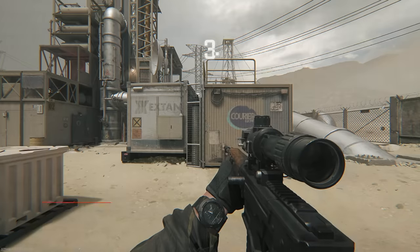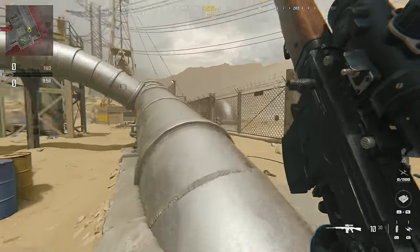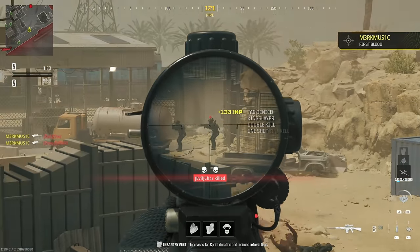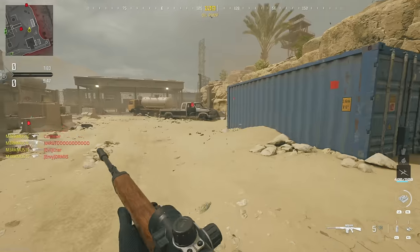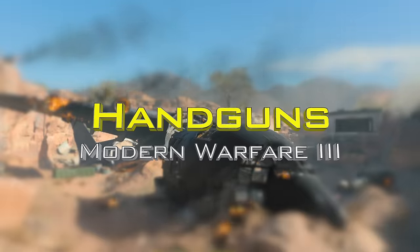Now for our last sniper, the KV Inhibitor — this is actually my least favorite because it kind of just feels like a semi-auto marksman rifle. I pulled this off in the beta; two of them weren't playing so it was a pretty straightforward easy quad feed. This just goes to show that sometimes clips boil down to luck, especially when it comes to getting clean quad feeds — some of these guys weren't even playing.